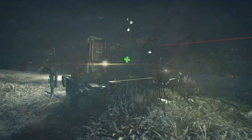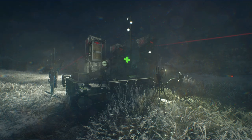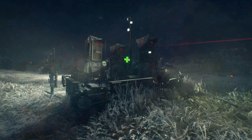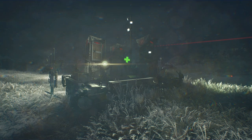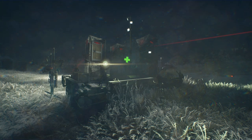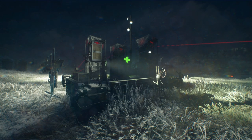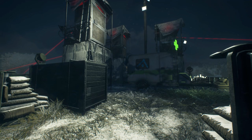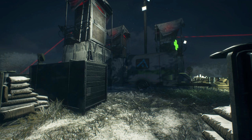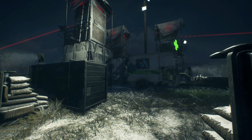I wanted to make a build that utilized the lights but didn't customize them too much, just utilized them as they are. Because currently in Generation Zero, the lights don't save what you set them to. So if you change the colors or any of the settings on it, you'll have to redo that as you head into your base each time. Hopefully in the future these will save the settings that you put onto them.